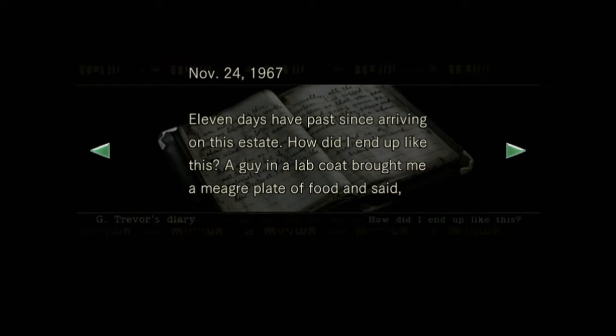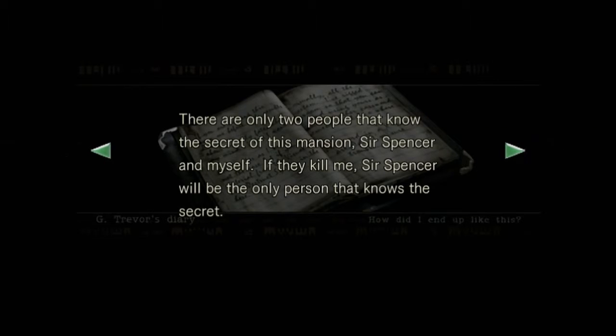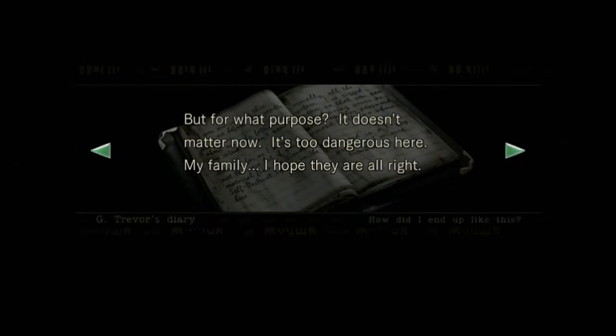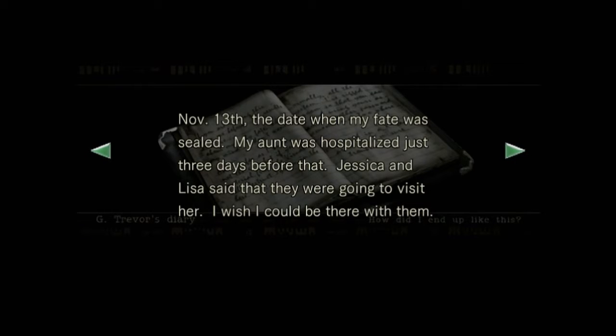Eleven days have passed since arriving on this estate. How did I end up like this? A guy in a lab coat brought me a plate of food and said sorry to put you through this, but it's for security reasons. That's when it hit me — it all makes sense now. There are only two people that know the secret of this estate: Sir Spencer and myself. If they kill me, Sir Spencer will be the only person who knows this secret. My family — I hope they are alright. I've decided to escape. Jessica, Lisa, I pray you are safe. November 26th: how could I be so careless, I lost my favorite lighter — the one Jessica gave me for my birthday.